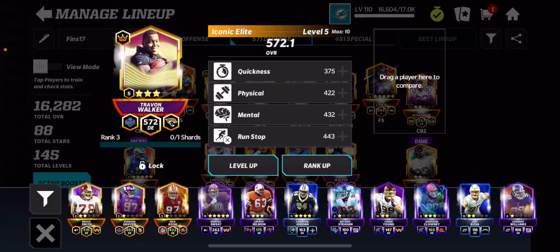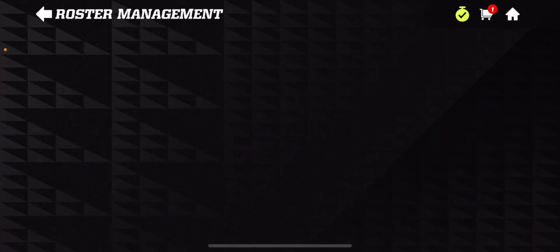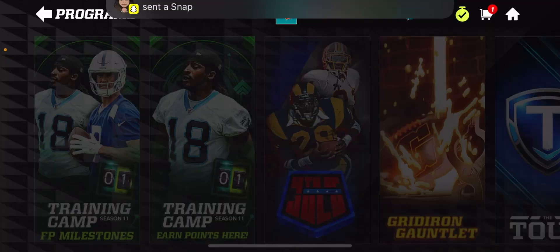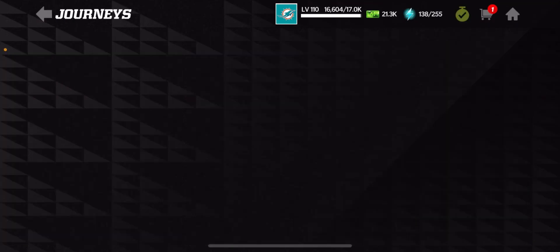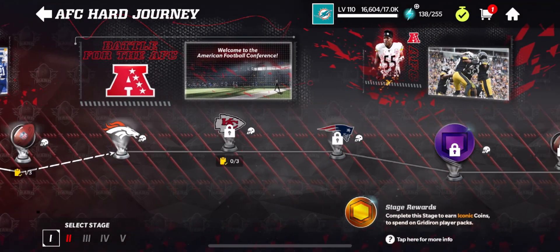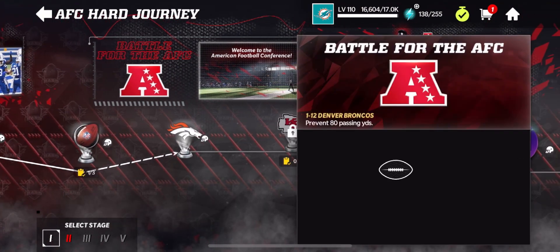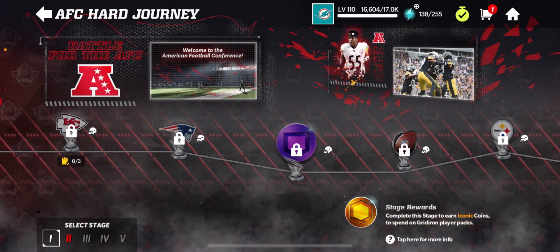Trayvon Walker is a 572. My overall is still very low because nothing's in my practice squad. I'm getting more iconic packs just by doing the hard AFC and NFC journeys — I'm currently on AFC, working my way through Stage 1, which needs a ton of stamina. But that's pretty much it, guys. Hopefully you enjoyed. See you guys in the next one. Peace out.